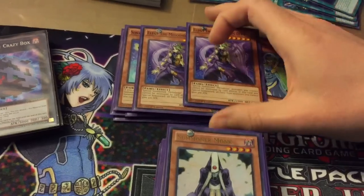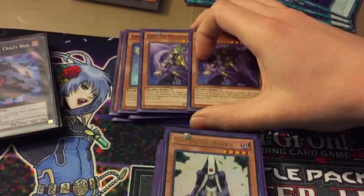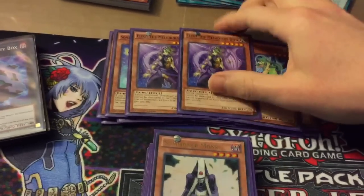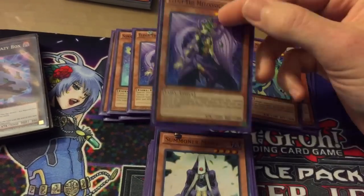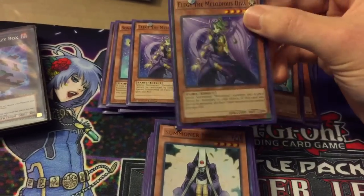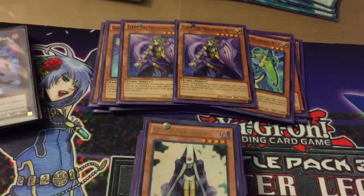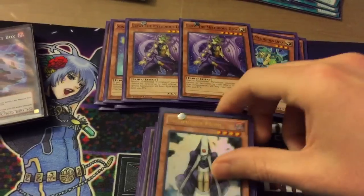Then two LG Melodias Diva — this and Canon are two of the new cards from Next Challengers. She's pretty cool: when she's special summoned, your Melodias monsters can't be destroyed by card effects, and all your fairies gain 300 attack. So just gives them all another boost and prevents them from being destroyed by card effects, so pretty nice.